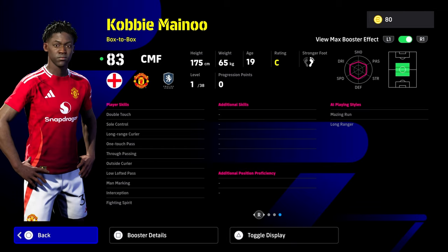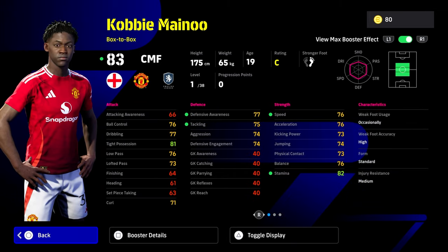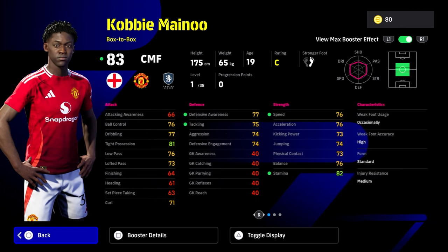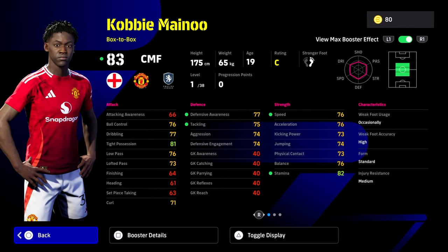Long range curler as well, even though his finishing is absolutely terrible stat-wise. Interception, man marking, fighting spirit — I would definitely be throwing blocker on him. I know blocker is an animation-based thing rather than a pure statistic, but I do feel like this could be one of the best pound-for-pound all-round cards in the game. He's literally like Makelele if you train him correctly — able to play a bit of ball. He's not going to finish, but if you stun and shoot a lot you can get beyond that.